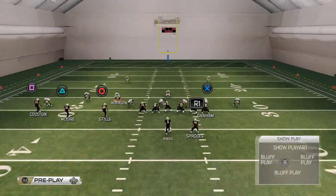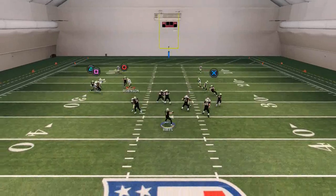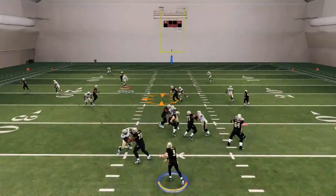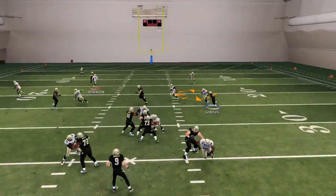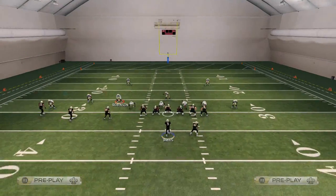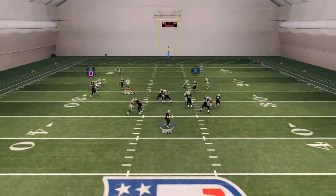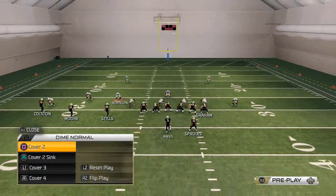Now let's show this quickly against man coverage. There are really only a few routes I like against man, which is why this is our zone beater. Against man I like the corner route — it does a good job passing down to the outside. The in route also does a fairly decent job beating man-to-man. The route to Darren Sproles is decent — you want to pass it down to the inside but it's a little difficult to make that catch. The other route I'd recommend against man is a user catch deep downfield to Kenny Stills — click on, go up, and try to make a big play. Colston is also unbumpable, so that's something you can mess around with.